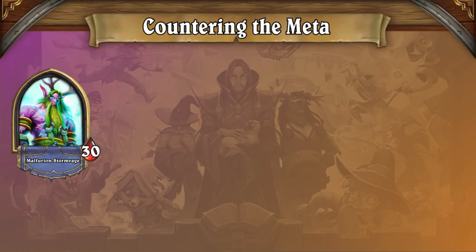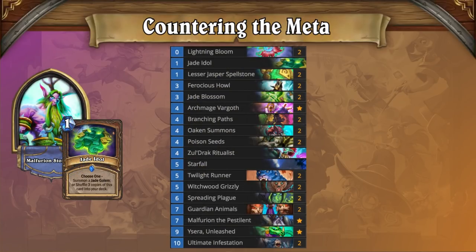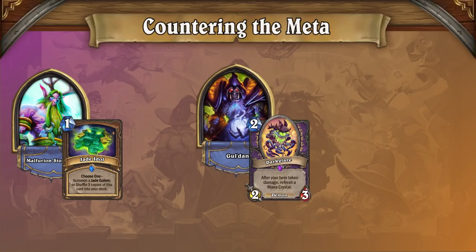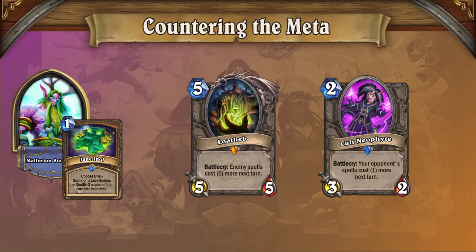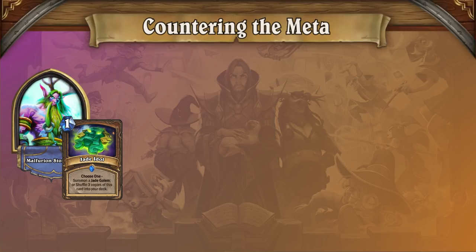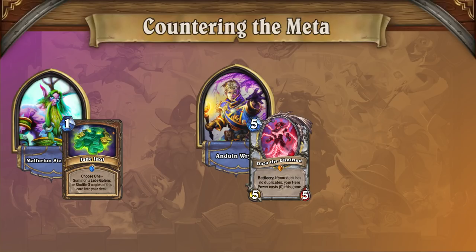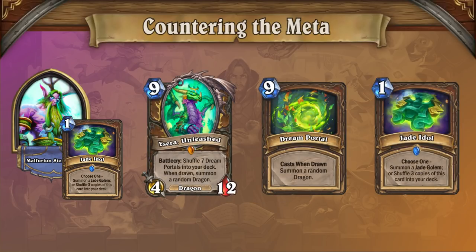Defensive Druid decks are also making a comeback in the new Scholomance meta, and it may be Jade Druid that sees the biggest resurgence of them all. Despite the early nerf of Kael'thas Sunstrider, Druid has been able to regroup with the development of the Wild Guardian Animals package, and with Dark Glare Zoo's departure, Druid is no longer held back by the omnipresence of Loatheb and Cult Neophyte that would doom it in the Warlock matchup. The newly reworked Jade Druid now finds itself in an excellent position in the post-nerf meta — Jade's defensive tools and armor gain help it survive aggro, while against slower decks like Reno Priest, it can leverage colossal threats and immunity to fatigue to dominate the late game. With these advantages, Jade Druid has returned to form as a competitive deck more than capable of taking the ladder by storm.